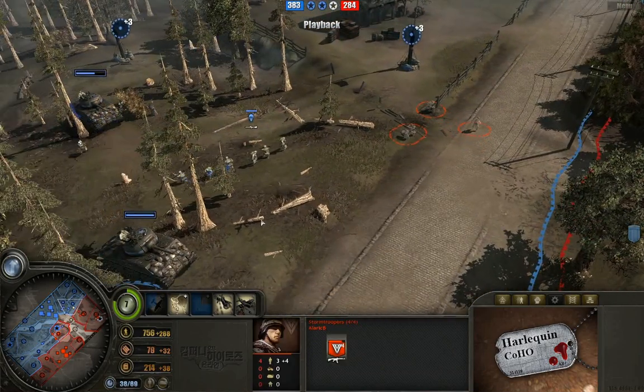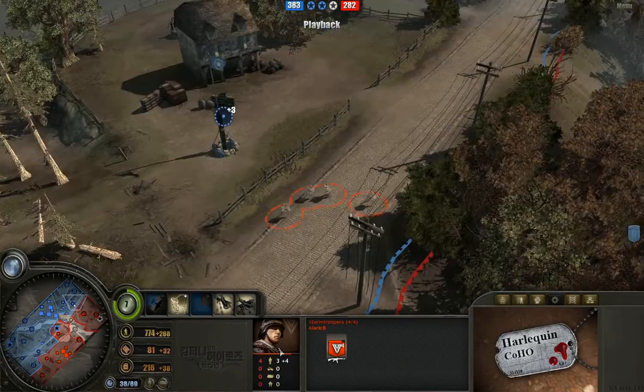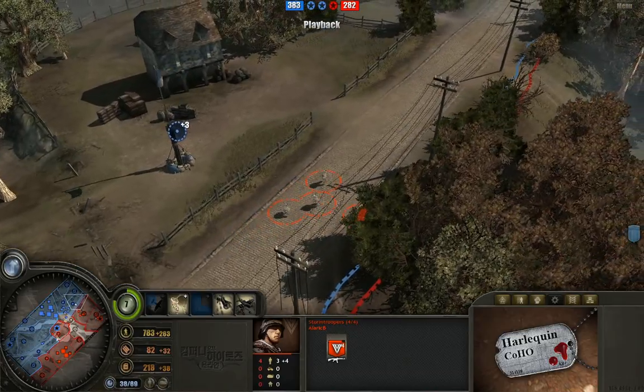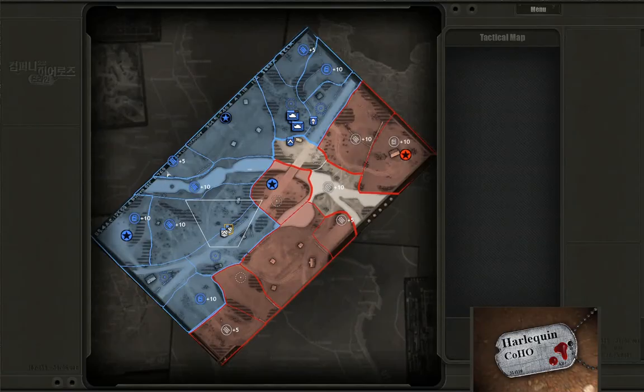There's some nice flanking going on from the stormtroopers — sneaky guys, moving right along. I'm going to pause and look at the map here. There are just myriad ways to cross here: you've got a crossing here, here, here, the bridge, and just a mishmash of crosses over here.